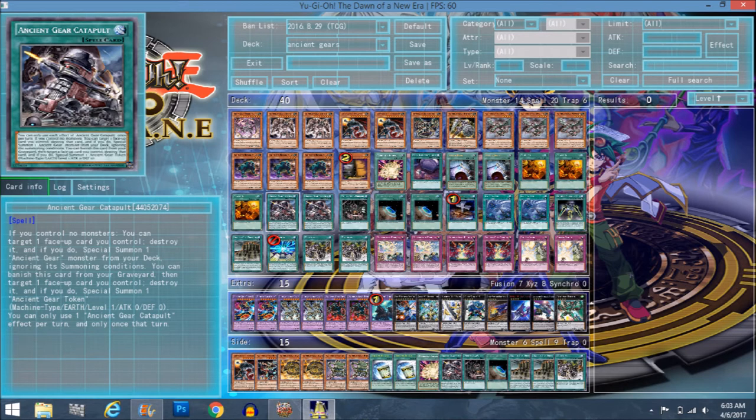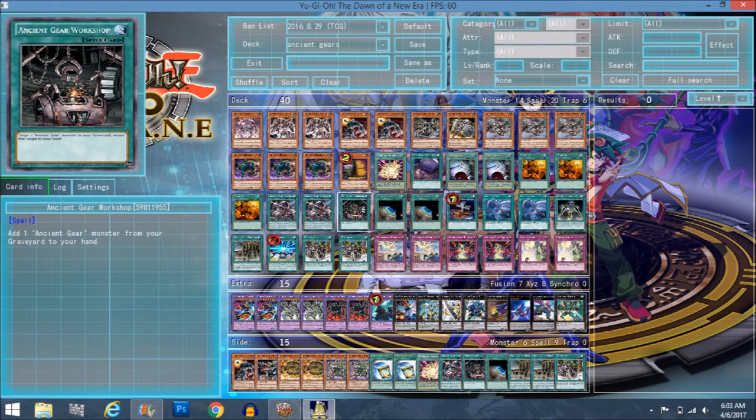Ancient Gear Workshop adds an Ancient Gear monster from the graveyard to your hand. It can be searched with Wyvern. I don't think two was necessary, although you do fuse quite a bit. It's more situational but just something you should probably keep in the deck just in case.